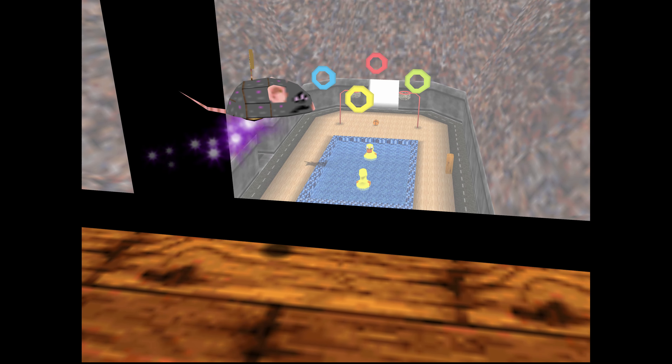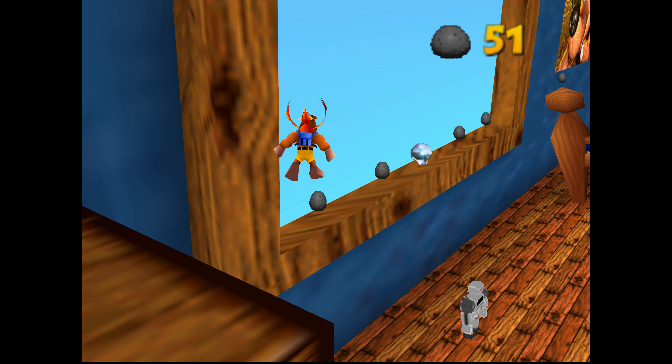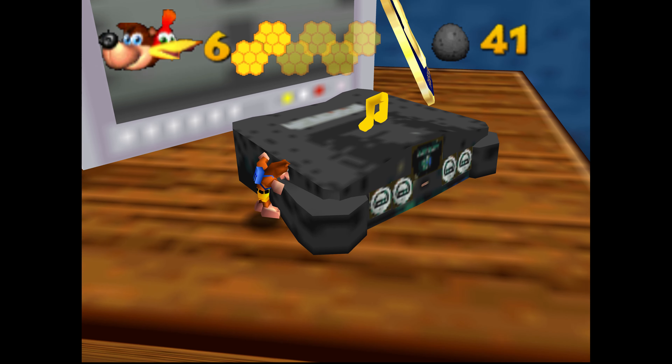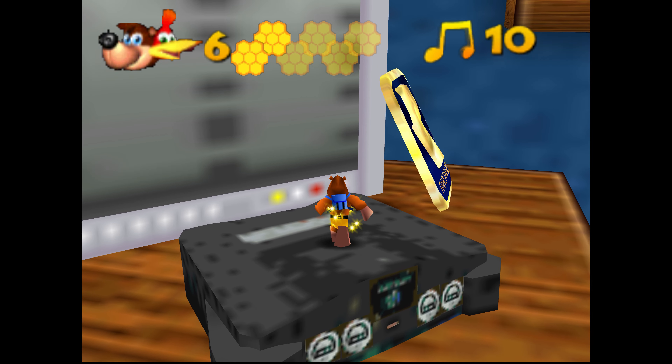It's also got new moves — of course most of them are just reskins — but then there's the rocket shoes that allow you to moon jump. Now that's an upgrade. I love this bedroom level by the way, there are so many sweet references all over the place.